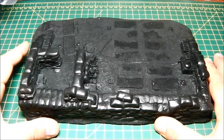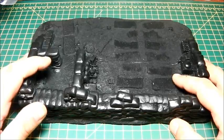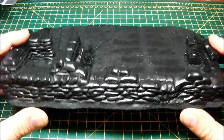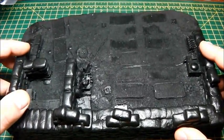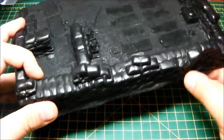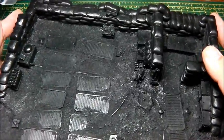Hi guys, welcome back. So we're looking at the Imperial Emplacement, which retails for about £22 from Forgeworld. I've got to say this is a piece of terrain that will be going onto my board and I'm going to be very happy with. This was introduced to me by John Lowe, who's a really good friend of mine, and he was talking about it and it looked perfect on the table.